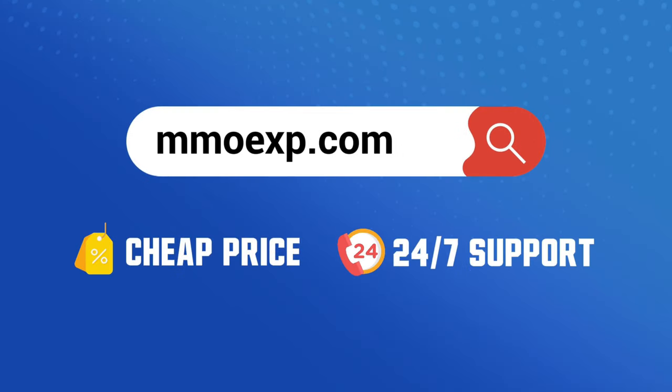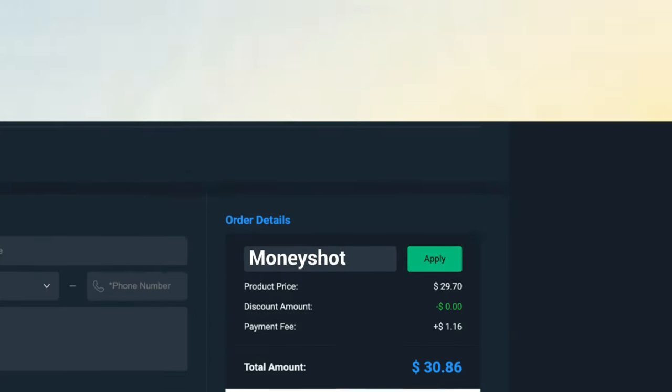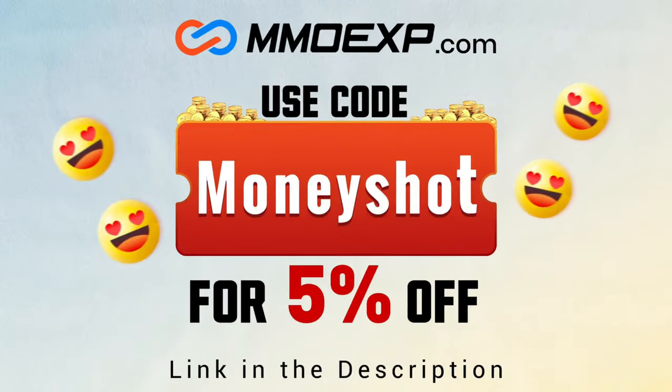If you're looking for fast, cheap, reliable coins for your College Football 25 team, check out my coin sponsors at MML XP and use discount code 'money shot' for five percent off your order. Link in the description.